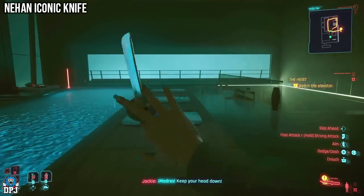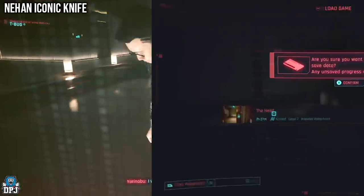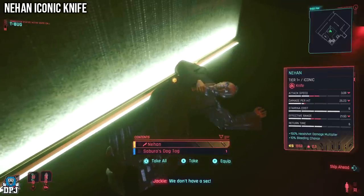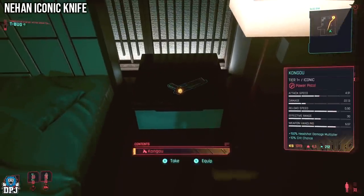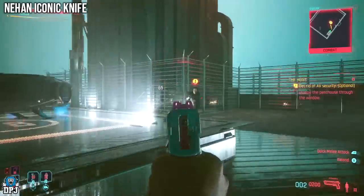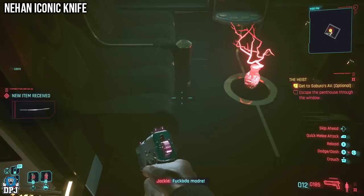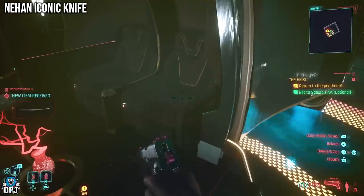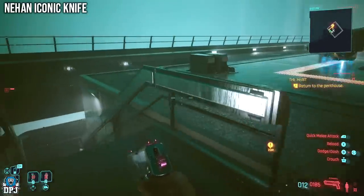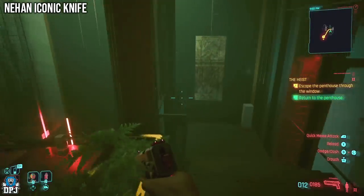Next we have the Nihan knife, found on the body of Saburo Arasaka, which you can loot towards the end of the heist mission early in the game. If you've started a new playthrough, grab this while you're there. There's also a pistol on the bedside cabinet, and when you escape the building there's a katana on the helipad inside the helicopter — but take out the two guards up there first. If you've already looted his body in a previous visit, it will be empty.